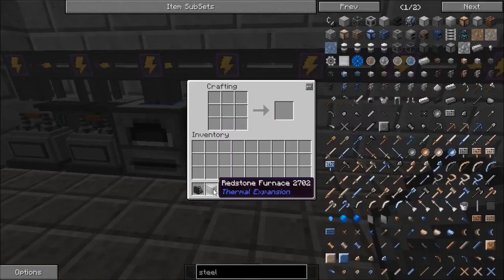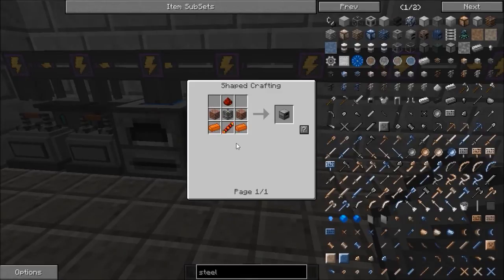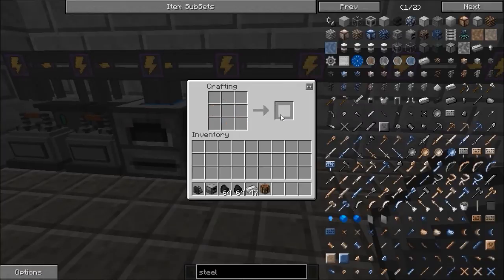Then you're going to need to create a redstone furnace or any kind of furnace — I'm just showing you redstone because it's the quickest in my opinion. So you're going to need two bricks, a machine frame, one redstone, a redstone receptor or coil, and two copper. That's part of the thermal expansion mod, so you can't make that if you haven't got the mod obviously.